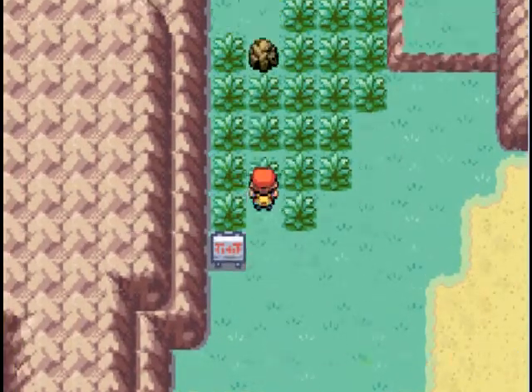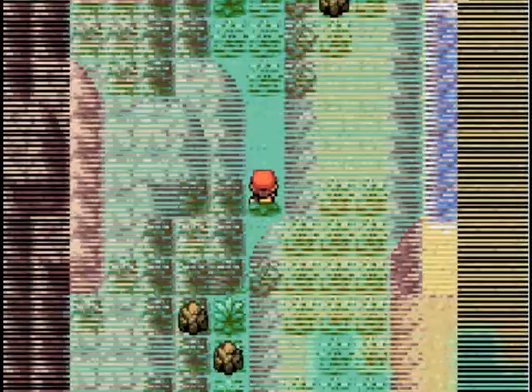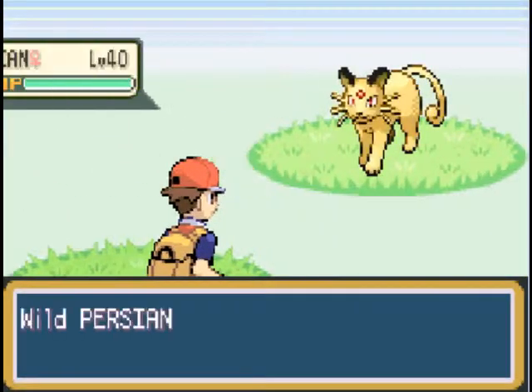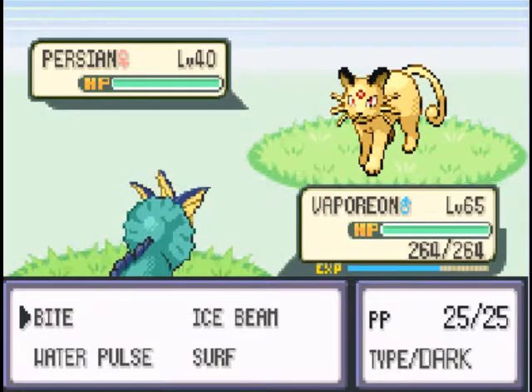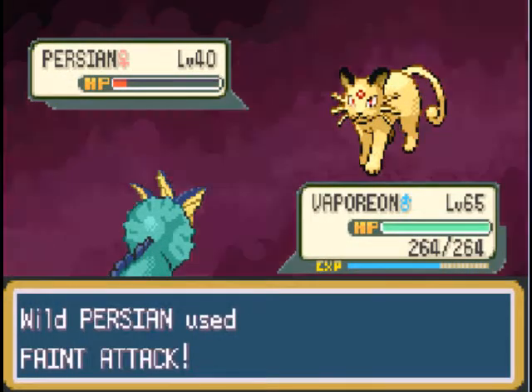Anyways, we need to head back to Mount Ember. Don't you just hate it when Spearows keep randomly encountering you? Hey, it's Persian! Well, this is new. Let's see if we can catch it, I suppose. Will it be an instant knockout? Nope! Good.